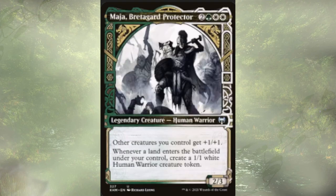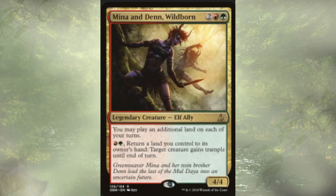Maha, Bredegard Protector is a five-cost 2/3 — a universal lord with landfall creating 1/1 human warrior creature tokens. Very budget, a little expensive for what it does, but it does let you go wide pretty quick in this deck. Mina and Den Wildborn provides extra lands — we love that — and lets us return a land to its owner's hand to give a single creature trample for the turn. Especially with us being able to play extra lands all the time anyway, that could be useful.